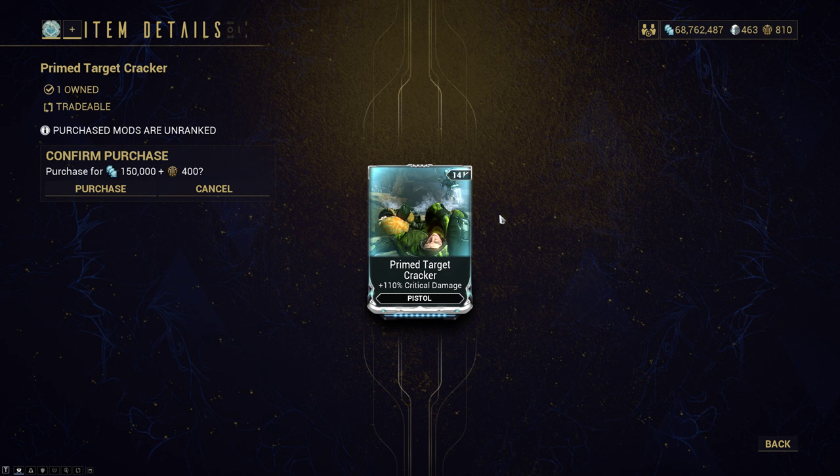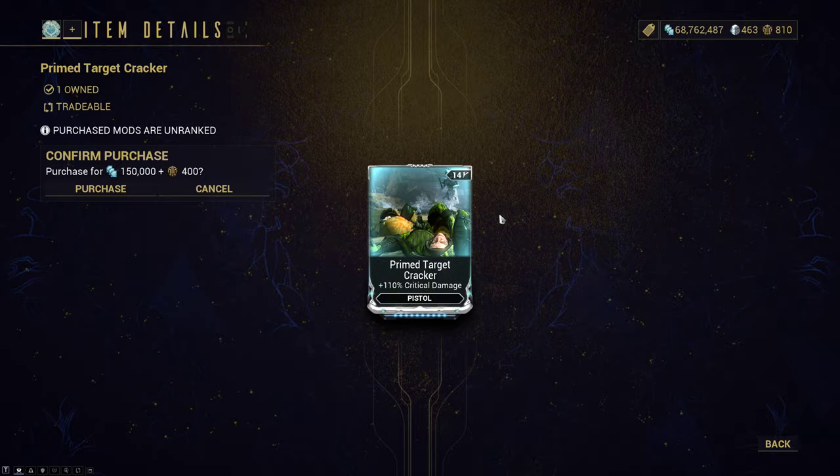Primed Target Cracker — mandatory mod, grab it. You pretty much use it on every single crit pistol and every single hybrid pistol. If you don't have this, I don't know what you're doing.